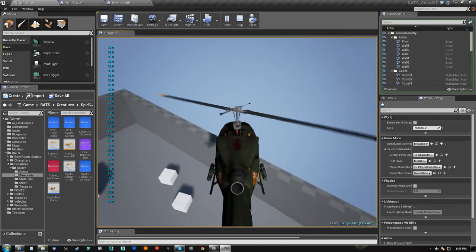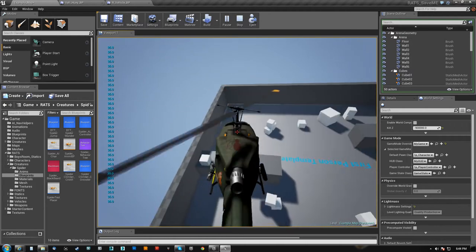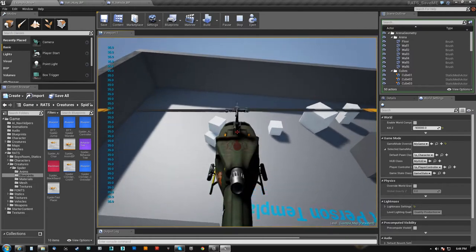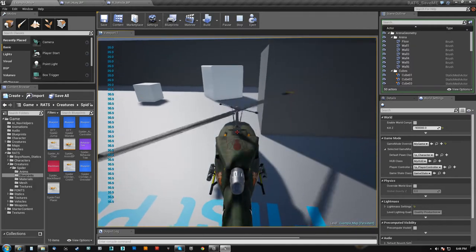Press W to go forward — I can pitch forward to move forward. A and D are my yaw. It's got a little bit of slowdown if I let go, a little bit of inertia. I can roll it and I still yaw in world space, which I'm not sure about yet. I can actually descend and crash.